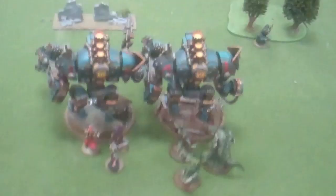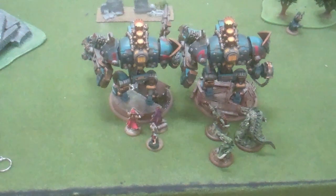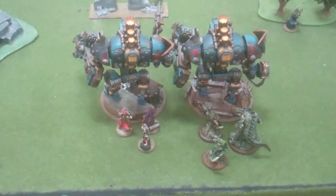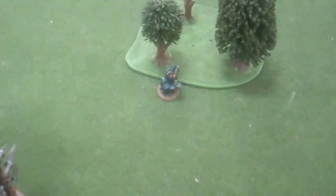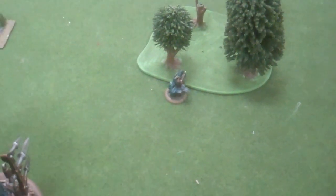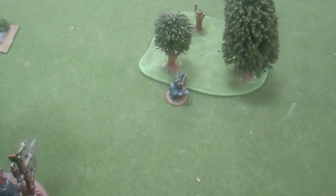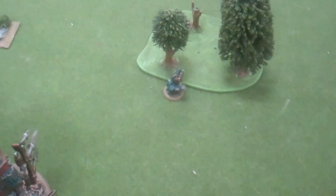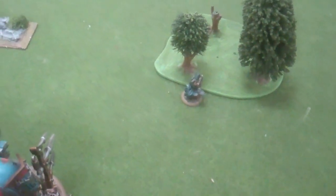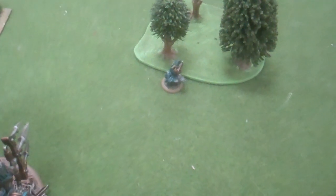Now, my understanding is that the conventional wisdom with the Broadside Bart double galleon list is to run an Ogre and Bokur for those last three points. I've gone ahead with Epic Iris instead. That could be overconfident of me — could end up being my downfall. But in the few games I've played with the two galleons, Wrong Eye's never really come under enough threat that I felt like the Bokur was necessary. So Epic Iris it is.